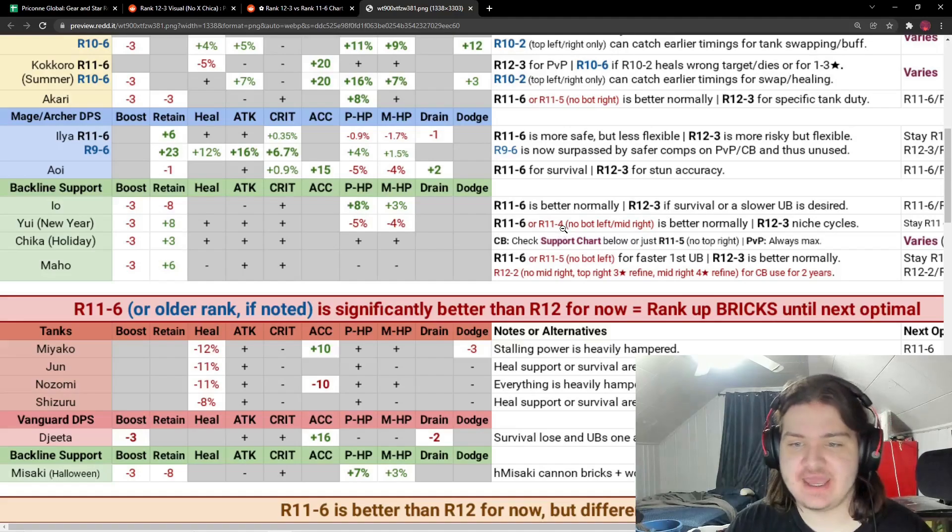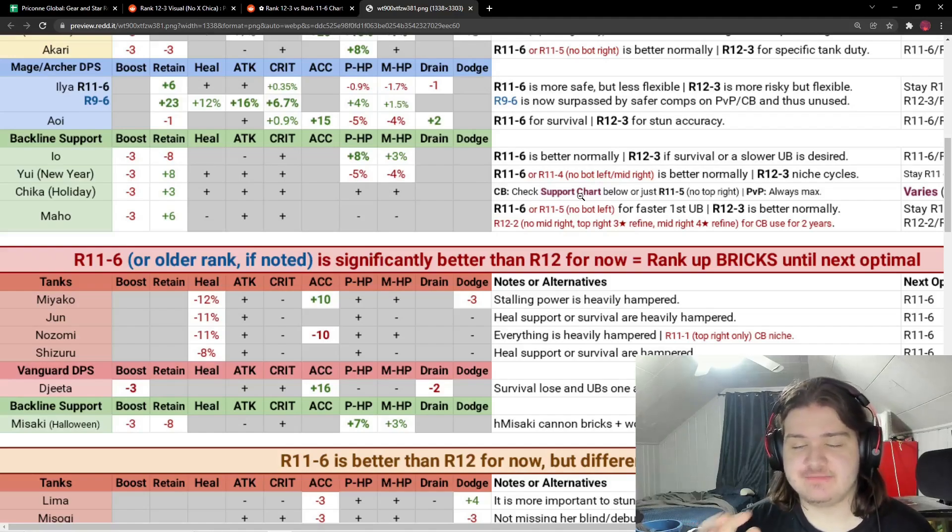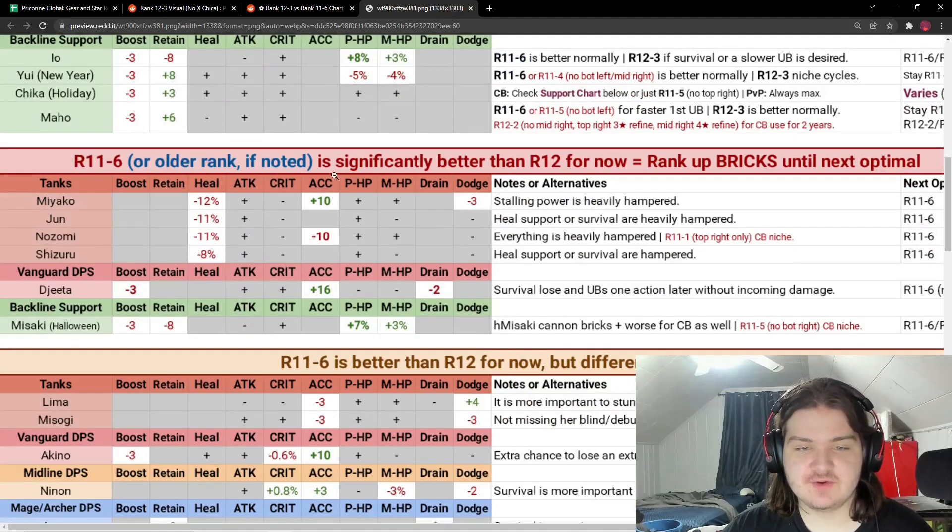For New Year's UI, rank 11-6 or rank 11-4 no-bottom-left no-middle-right is what you want to aim for, and rank 12-3 has niche cycles. For Christmas Chica, I won't go into detail since she's absolutely insane, but rank 11-5 no-top-right is your best for clan battle — though for PvP you always want to max her out since she's such a headache. For Maho, rank 11-6 or rank 11-5 no-bottom-left is for faster first Universe, while rank 12-3 is normally better.